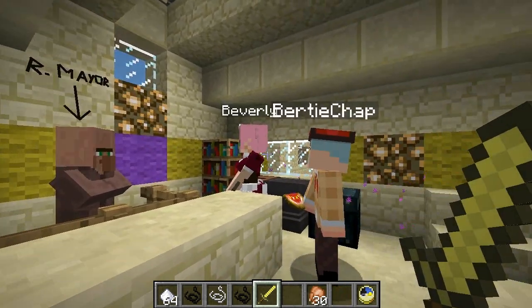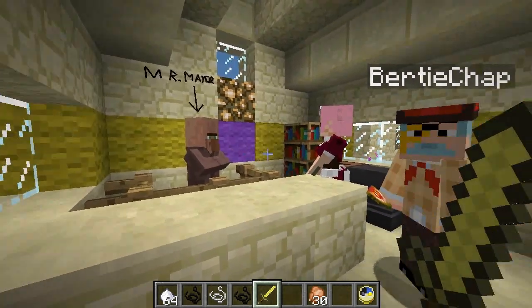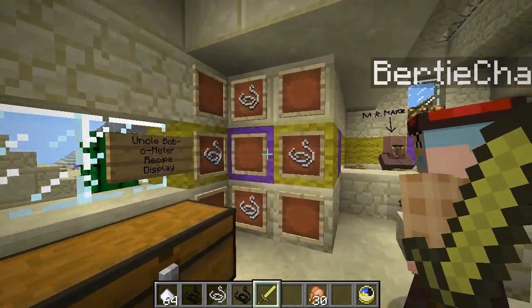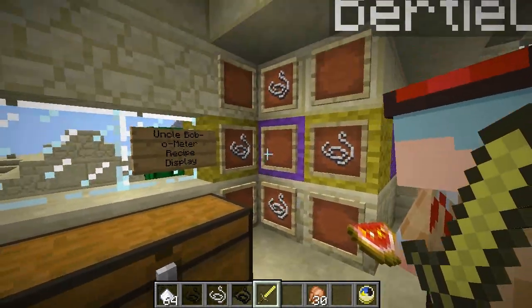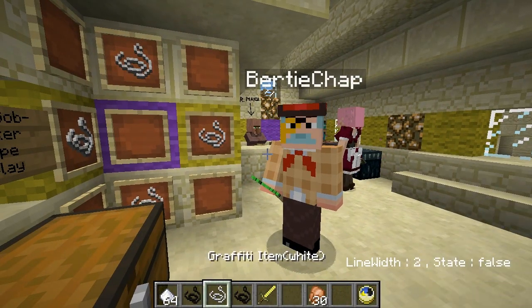I think Mr. Mayor's been having a go. He said it's rather good because it points to everyone that he's Mr. Mayor. We know that, El Chap. Now, to get one of these special graffiti pen things — or pieces of string actually — you need four pieces of string configured thus, and one of these. He gives you a graffiti item, you know.